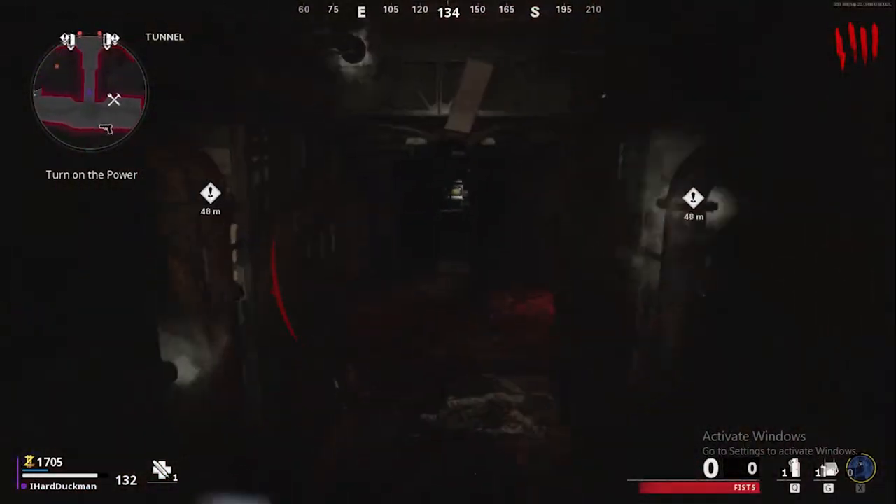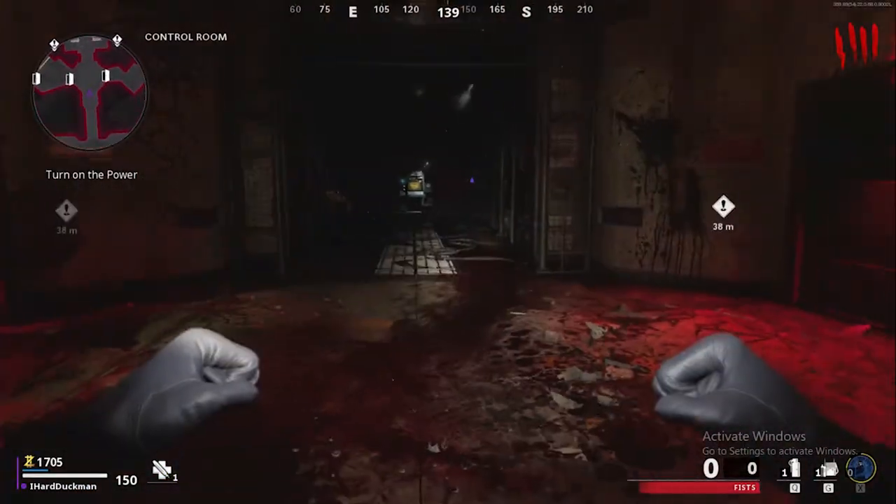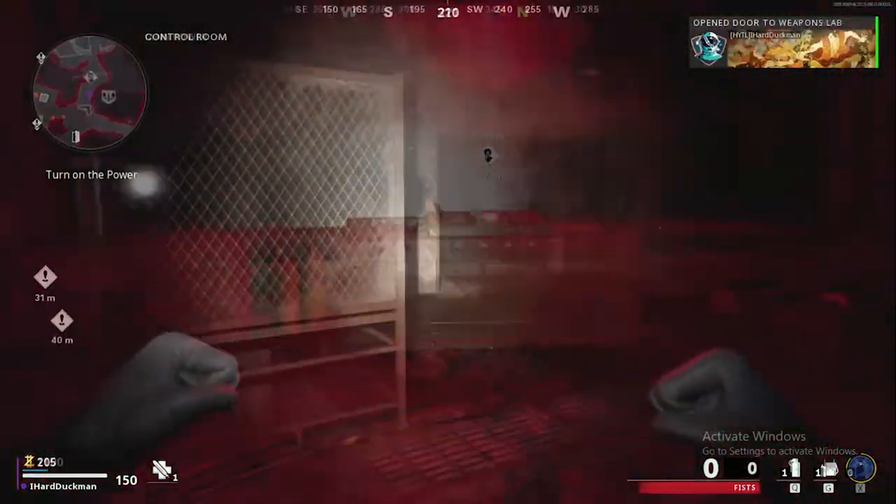For step one, you just want to head down into the facility and turn on the power. I do recommend taking the right door because it saves you a little bit of points for a room that we're going to need open later anyways.